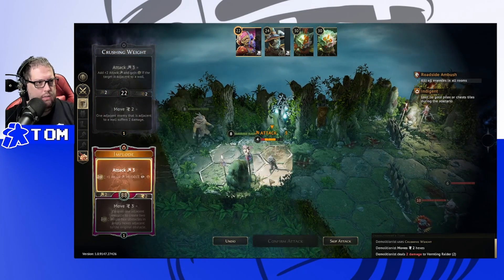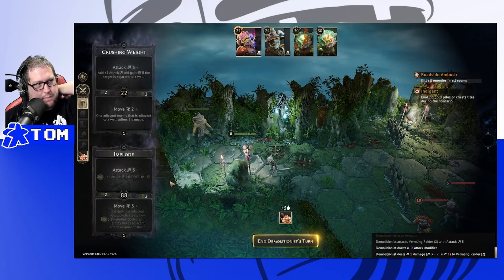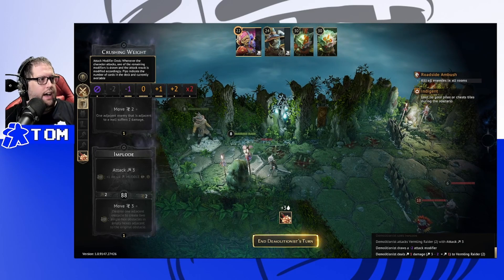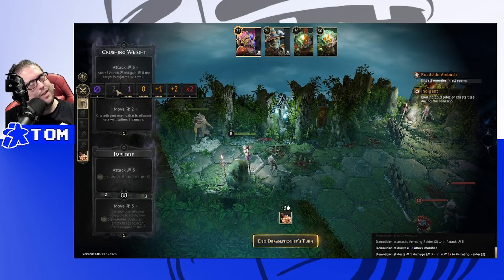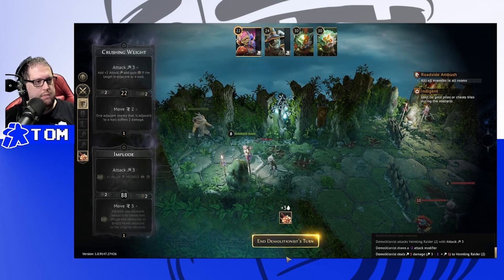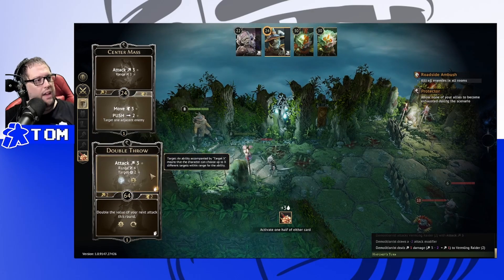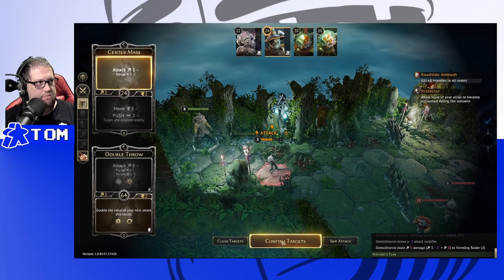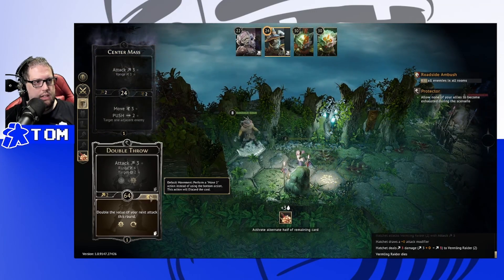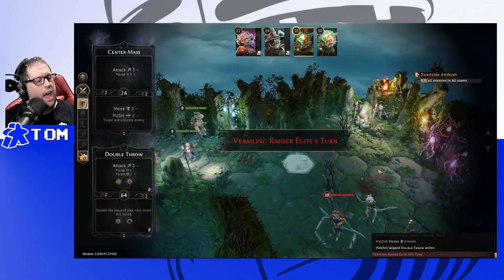Unfortunately drew a minus two — we only have one of those in the deck. Hatchet goes next: Attack 3 at Range 4, targeting two would be a burn, so we prefer a basic attack. Hoping for a zero draw — zero would be great. We knock one enemy out. 'Allow none of your allies to become exhausted' battle goal is fine. Moving into position — not a bad opening; we've got one enemy down.